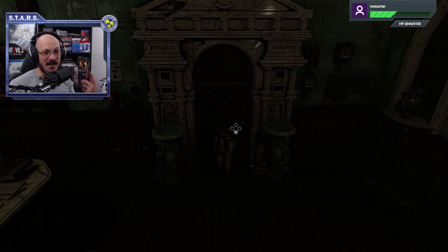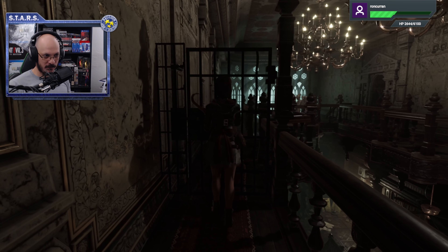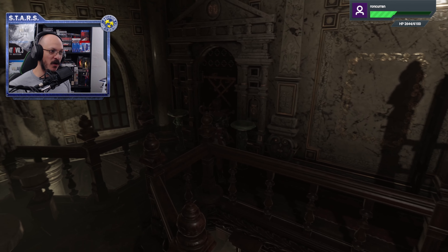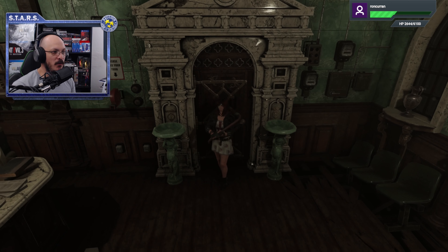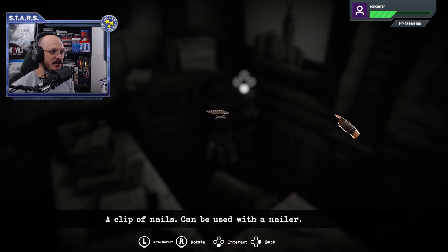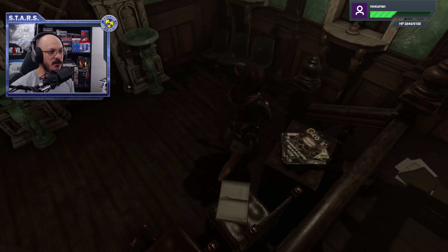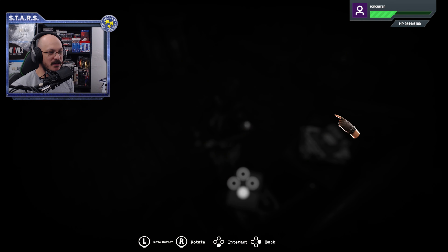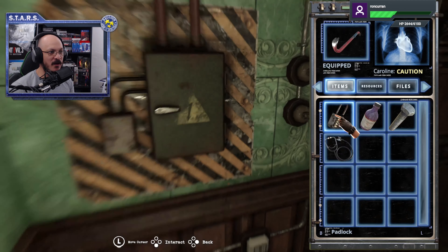Don't do what I did and forget to open up the gate, because that will help you out to traverse throughout this area. Going back to the reception — once you're in the reception, don't forget to get the ammo that's over here. Because who doesn't want more ammo? And we are going to use the bolt that we got. You can get this file right here, too.